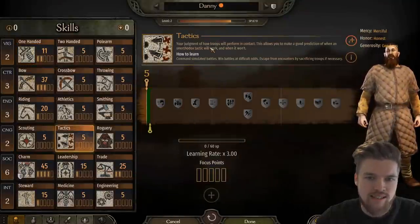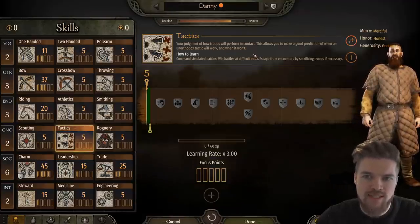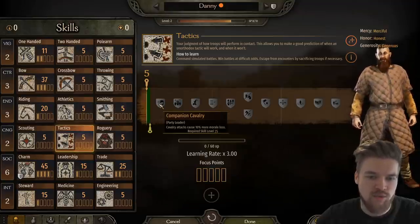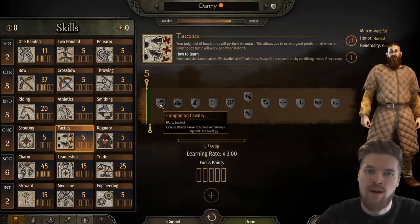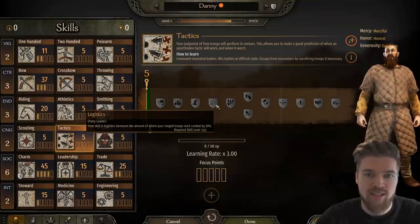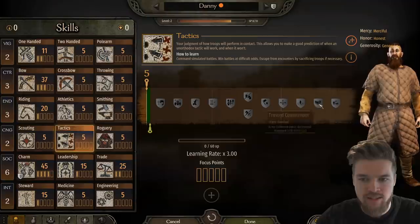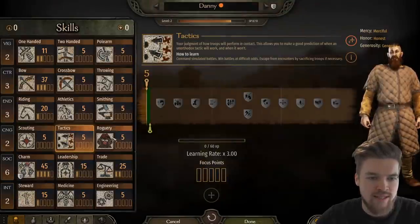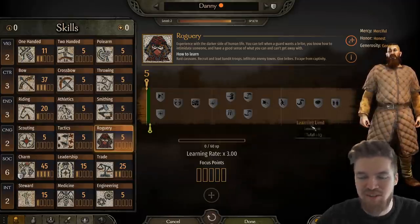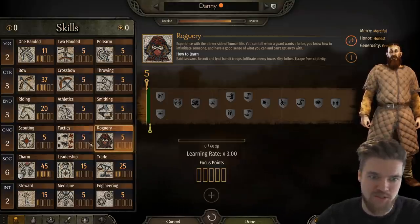Tactics gives you better judgment of how troops perform in combat. Looking at the perks, cavalry attacks cause 10% more morale loss — really strong, since many battles are won by reducing enemy morale rapidly rather than killing everyone. Roguery covers raiding villages, attacking people, and getting more money for it — a fun roleplay element if you want to play an evil bandit character, which is very much doable in this game.